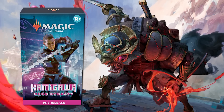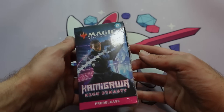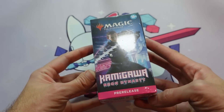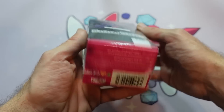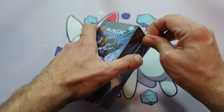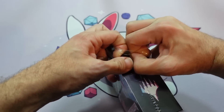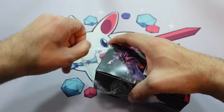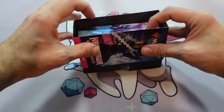But whether you're playing in-store or heading home with one, these pre-release packs are really at the core of this experience. What's inside one? Take it away, Gavin's Hands. Here we are — it's a Kamigawa Neon Dynasty pre-release pack. Let's crack it open and see exactly what we get. And then we'll try building a deck. I'll walk you through my thought process for building one. For a sealed deck, you want to get to 40 cards, about 17 lands or so.